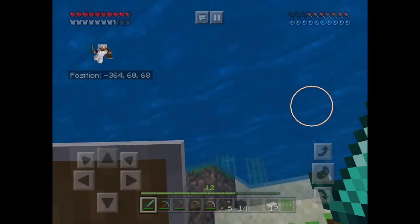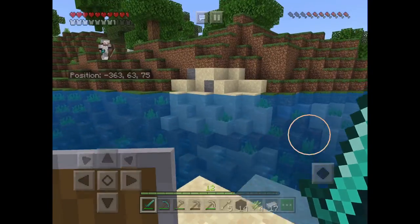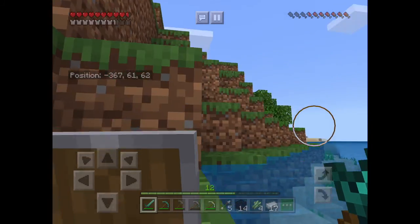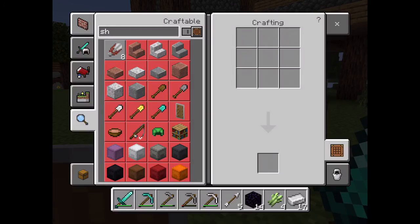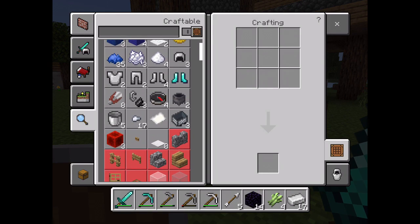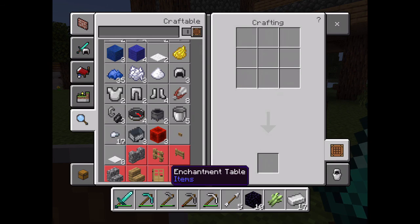I've found some sugar cane. That should be enough to get three pieces of paper so I can get a book, and then we can craft our enchanting table. Let's get back to our base. I'm currently trying to find the enchanting table, but I need to craft the book first. Got the paper, there's the book, and there's the enchanting table!